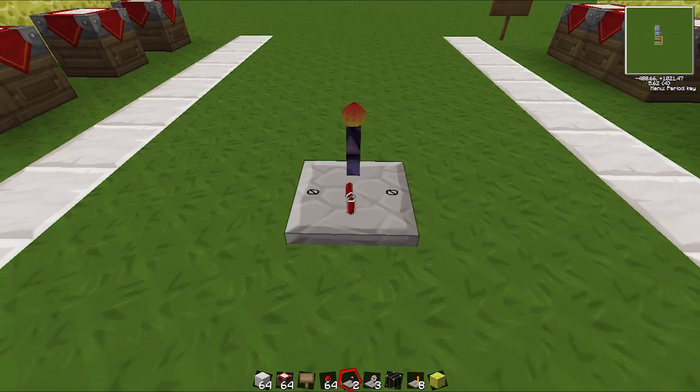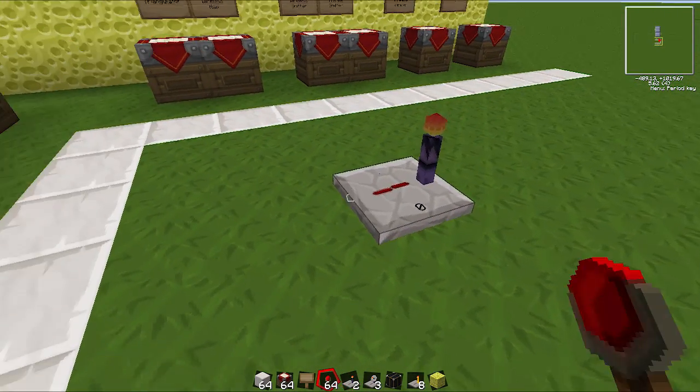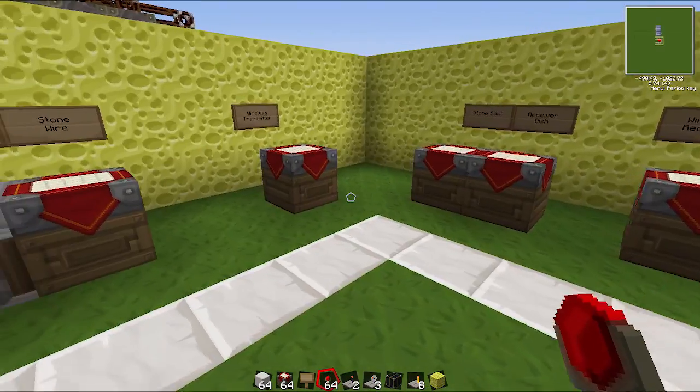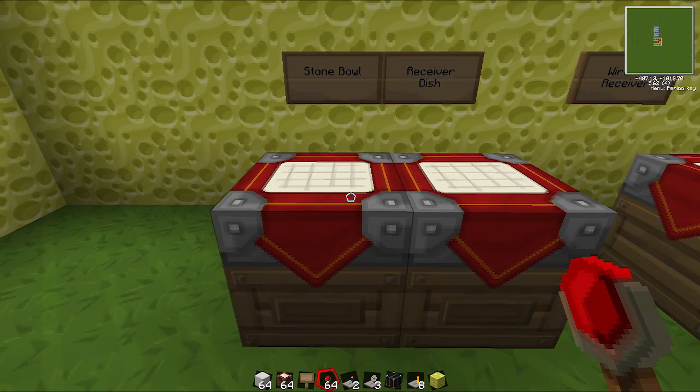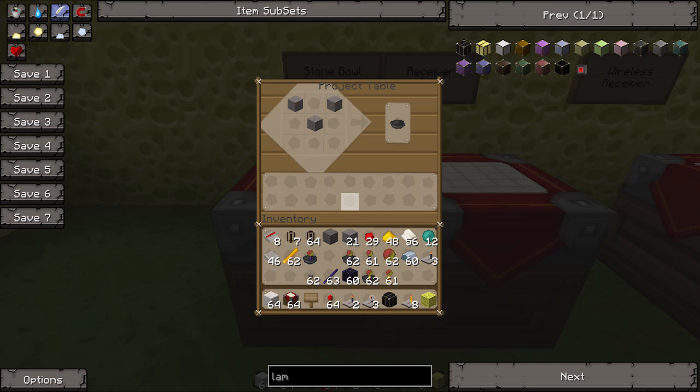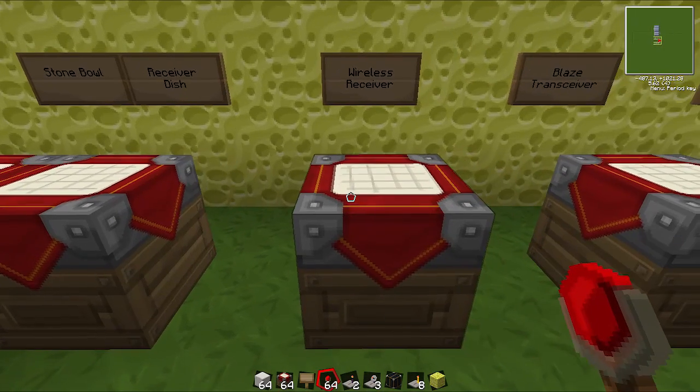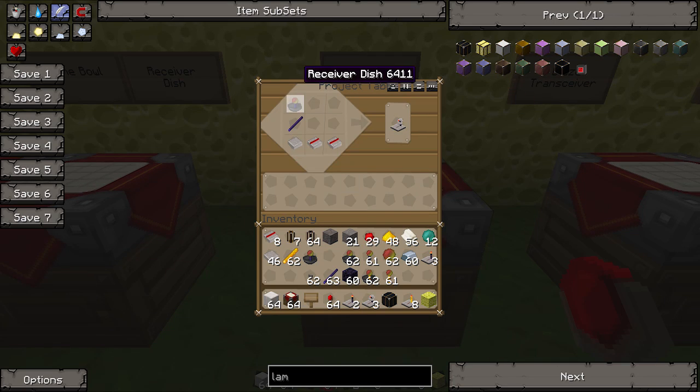So if I put one here for example, and give it a redstone pulse you can see it turns on. I'll show you how to do that later on. To make the receiving end we need first to make a stone ball which is three stone. And we combine that with the wireless transceiver which is a receiver dish then. And then with that we make the wireless receiver.